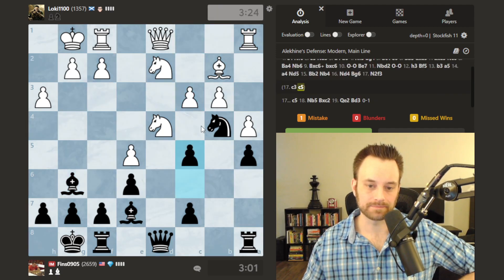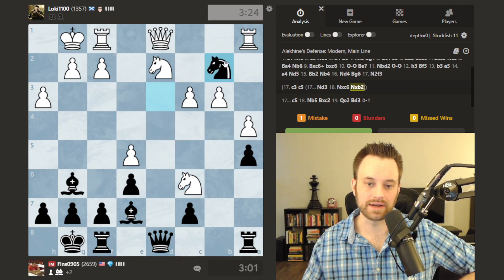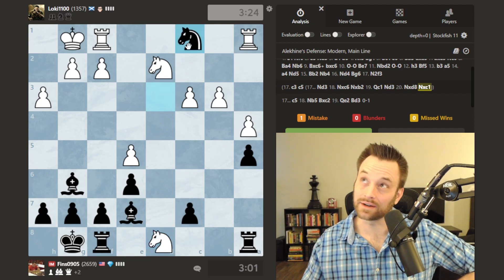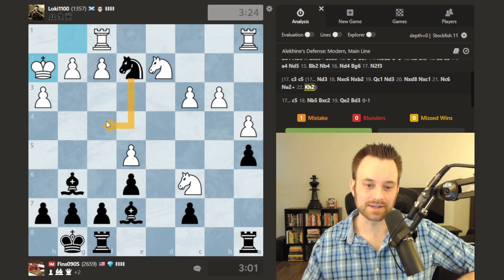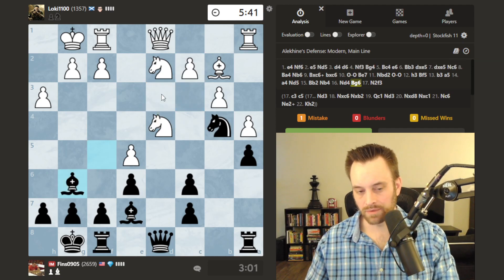Either c5 or knight d3 — this one I'm not sure about even now. Knight d3 might actually work: if knight takes e7, queen takes e7, knight takes d8, I take here, threatening to take this. If knight c6, there's knight e2 check — probably a very important move — and then I can move this bishop to safety and I don't think this knight gets trapped. So maybe I don't actually have to rely on c5; knight d3 might be sufficient. We'll check the opening database for a second just to see the various branches.